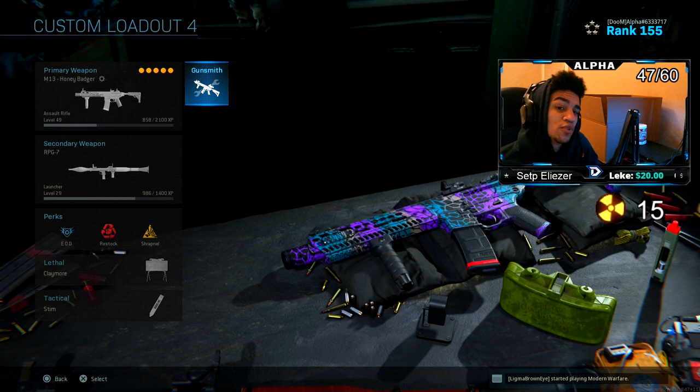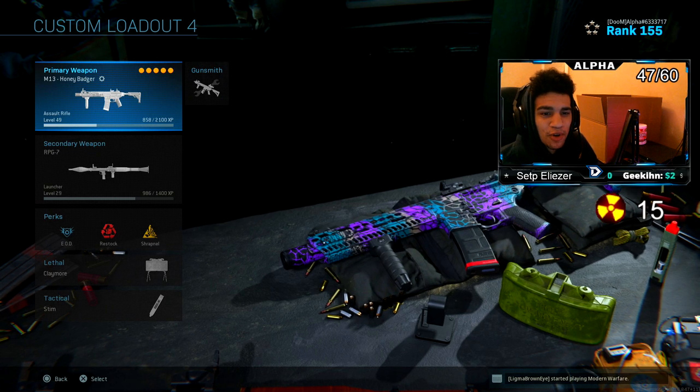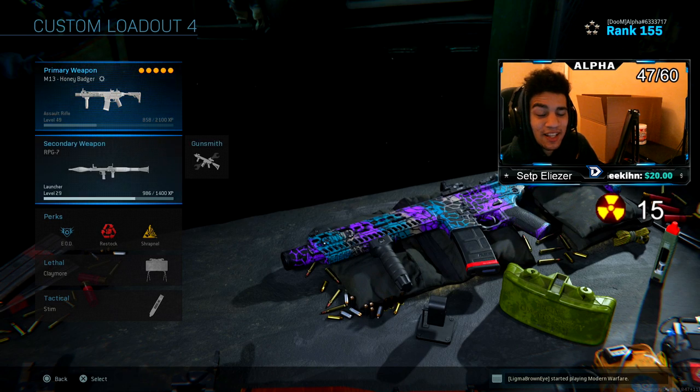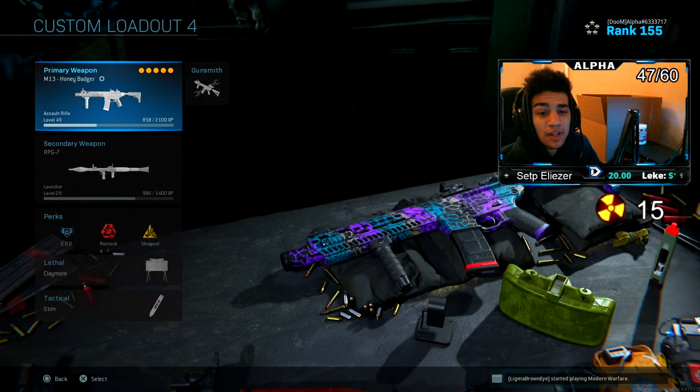I dropped a nuke with this class setup — it's really good. And you can't tell me it doesn't look like the Honey Badger from Call of Duty Ghosts. It was actually so good, and like I said, I did drop a nuke with it. Try the class setup and let me know how you do.